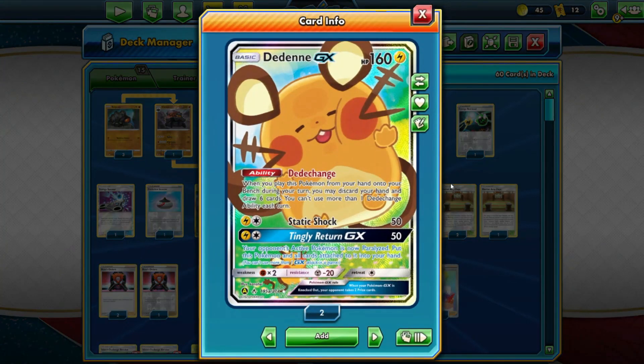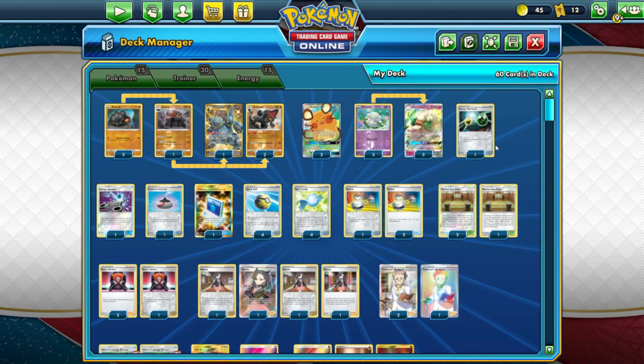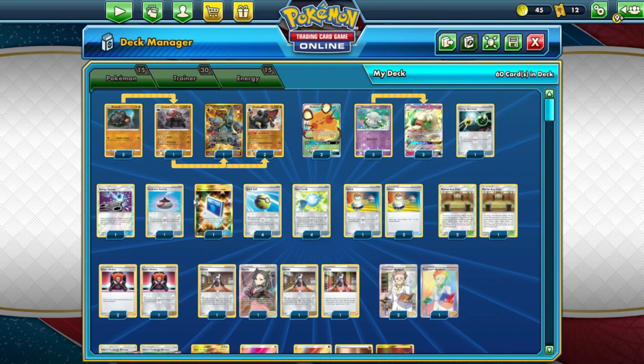Our only other member of this team is the Dedenne. Everybody knows what Dedenne does by now — put it on the bench, discard your hand, draw six. We love the Dedenne. We also have 1 Energy Retrieval, 1 Energy Spinner, 1 Evo Incense, and 1 Pokemon Communications.